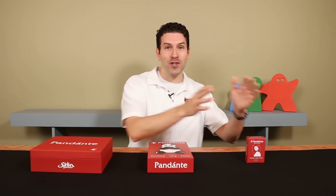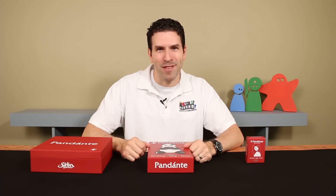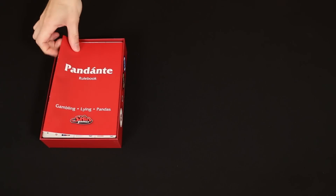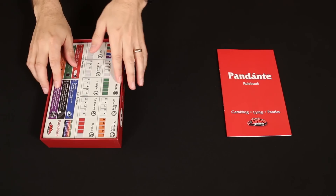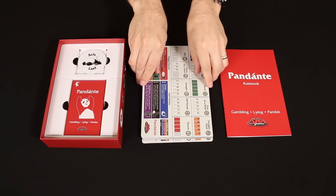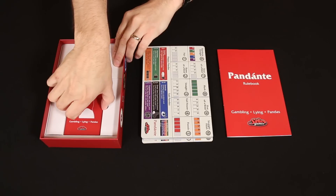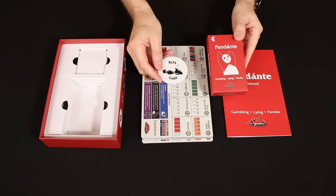Now there are three versions of the game: travel, basic, and deluxe. Let's start by looking at the basic version. Pandente is a panda-themed gambling game for two to six players that's all about lying and calling each other out, but it's structured so there isn't as much incentive to fold like you might find in other games like poker. The intention is to keep players involved in the gameplay longer. You can play it casually with no elimination or get real serious and play for keeps.